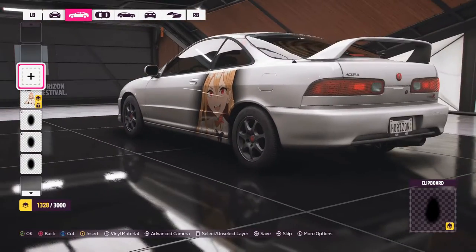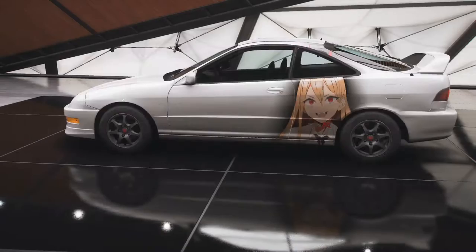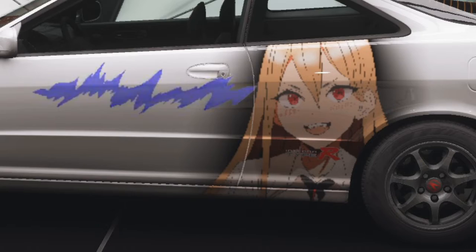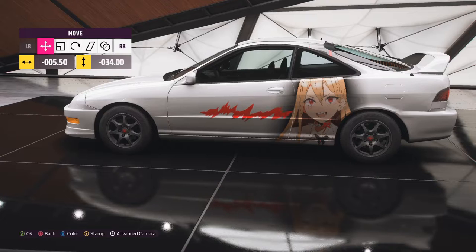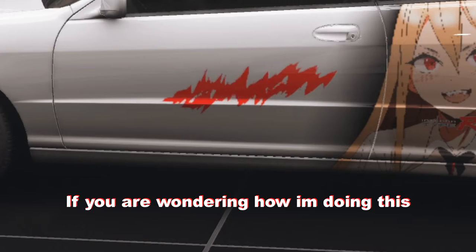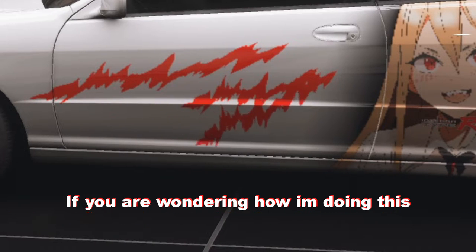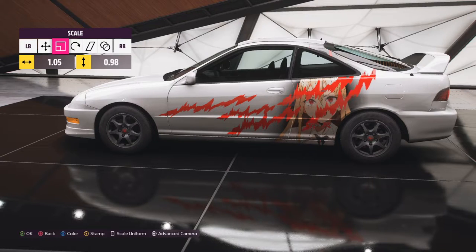Now it might look like I've just covered her up, but go over here and use the right trigger to select those black shapes — that little red indicator shows they're selected. Press X to cut them, then go here and paste behind her so it acts as a shadow. Now it looks like a proper shadow and she actually stands out. Let's add some racing stripes — let's look for a racing stripe and make them red, like evil lines.